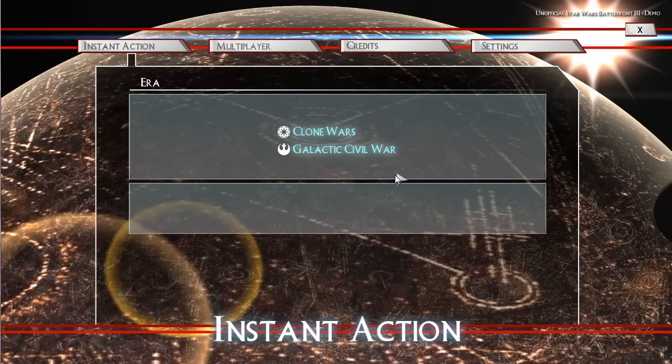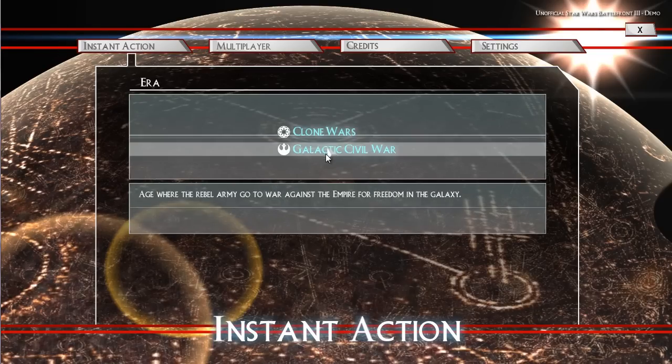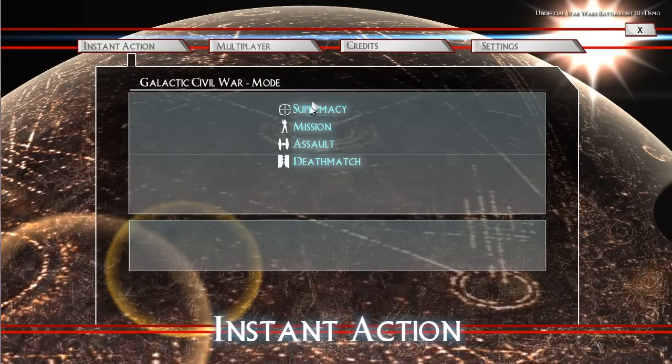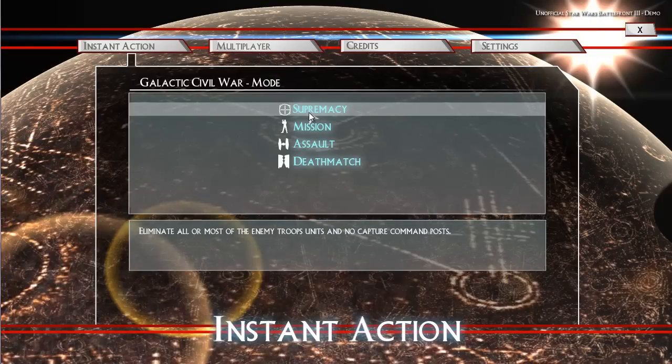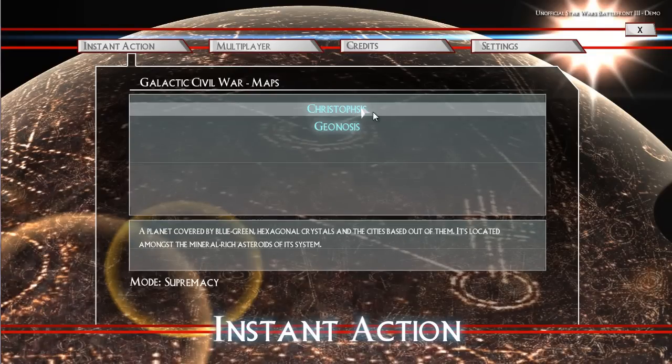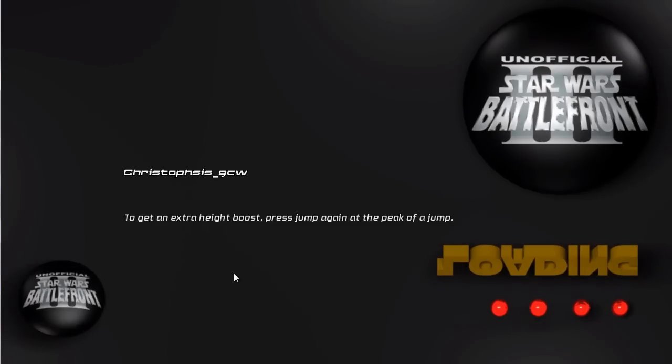I'm going to jump right into some gameplay. You've got instant action — Clone Wars is not available, Galactic Civil War is, but most modes aren't available. The only mode that's available is Supremacy: eliminate all or most of the enemy troops, no capture command post. The only planet available is Christophsis, and we're going right into the game.